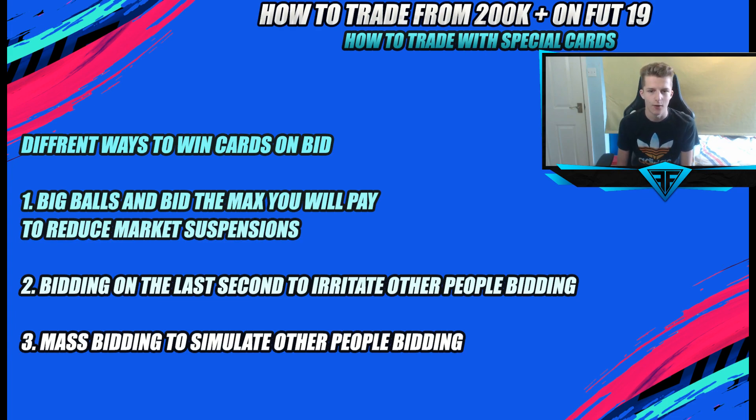That's why big balls bidding works — by minimizing the number of bids you place, you look less like a bot. If you bid a hundred times rather than a thousand times in an hour, you're far less likely to get flagged. The reason you'd be placing lots of bids otherwise is because you're bidding, losing, bidding again repeatedly on the same cards.